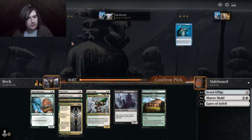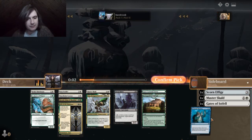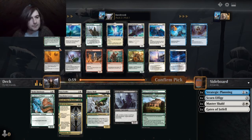This one's better than the other one. Strategic planning — look at the top three cards of your library, put one in your hand, put that in your graveyard. And that card's also... okay.